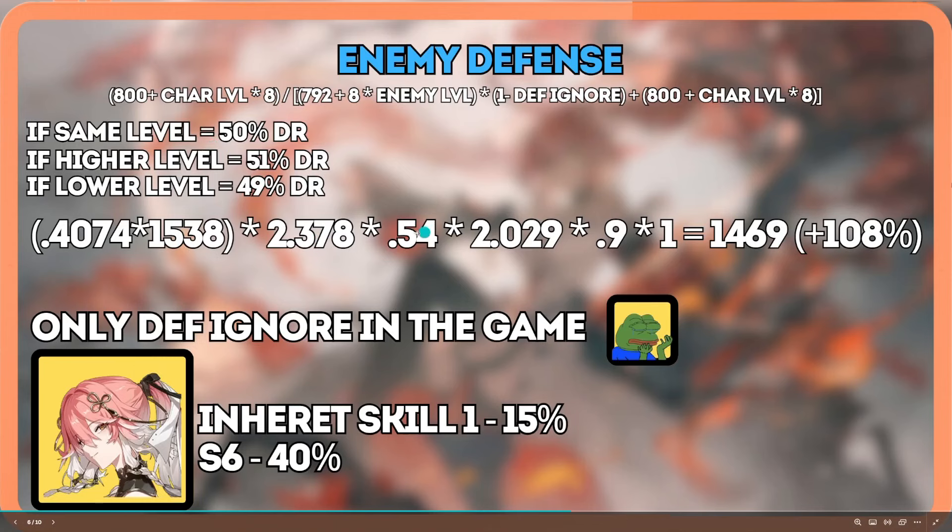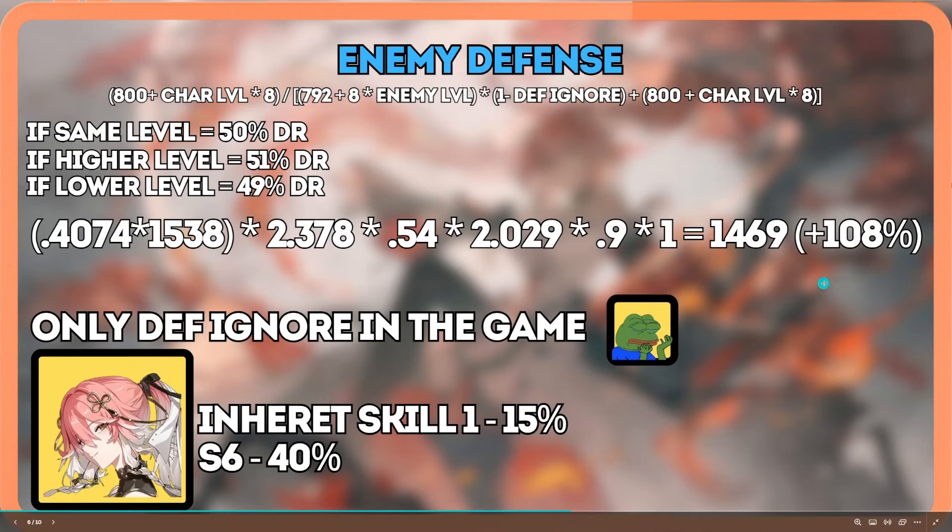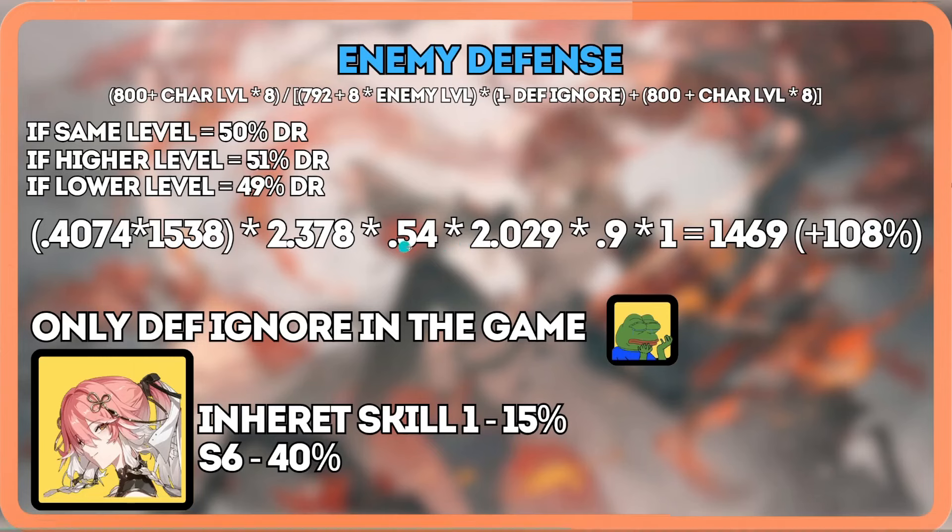Encore's Basic Attack ignores 15% of the enemy's defense, which gives me a 0.54 instead of 0.5, meaning I do 8% more damage. The problem with defense shred is the base number is so small (0.5) that getting shred in small percentages like 15% is hard to meaningfully scale. Currently Chang Lee is the only character with defense shred at 15%, with some more available at S6.